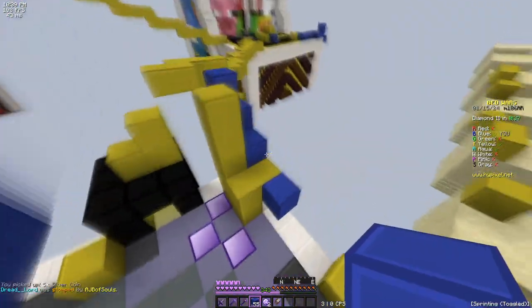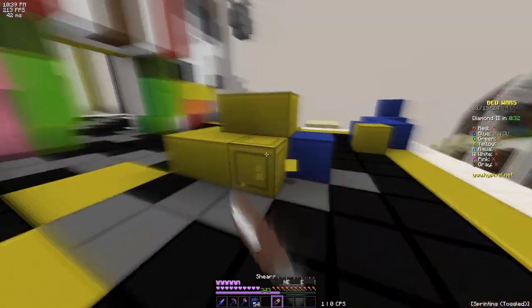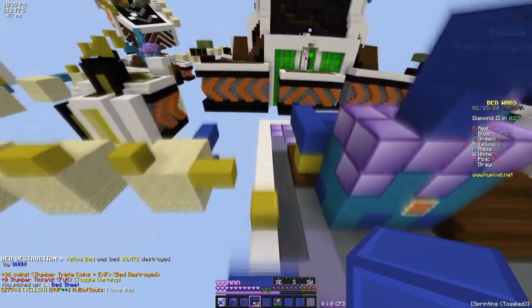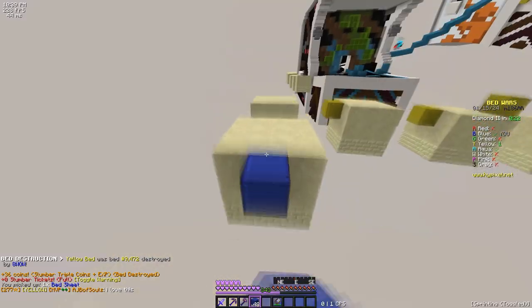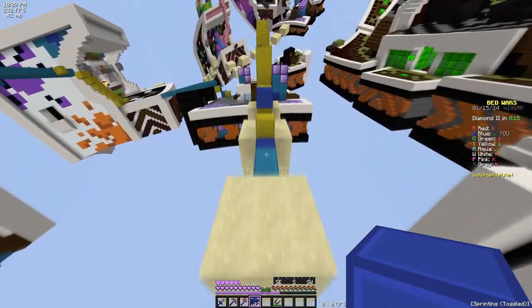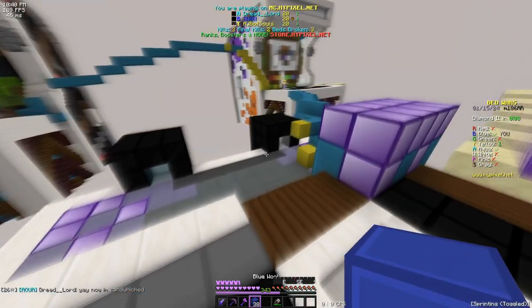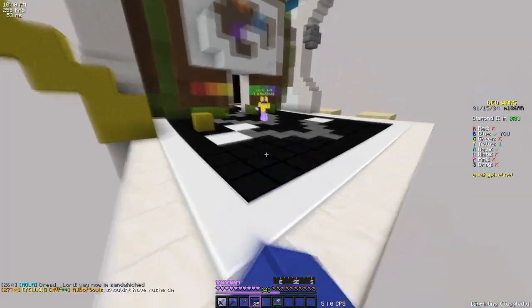There's only two diamonds there. Yellow is fighting Aqua, which means I have a free bed right here. Goodbye bed. Now I can just make my way over there. Getting sandwiched is not the most fun thing, but if you just killed Aqua earlier or killed your first rush quicker, you wouldn't be getting sandwiched.